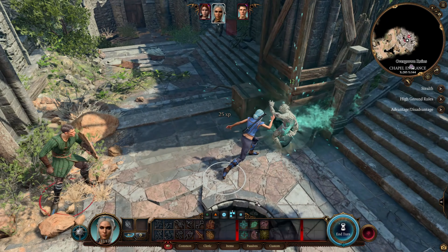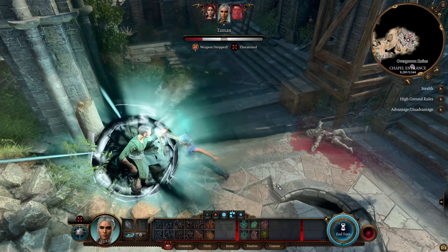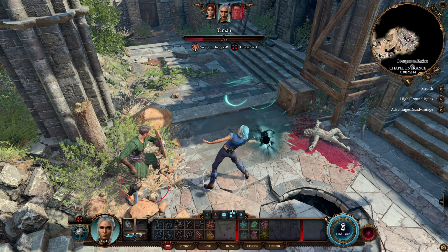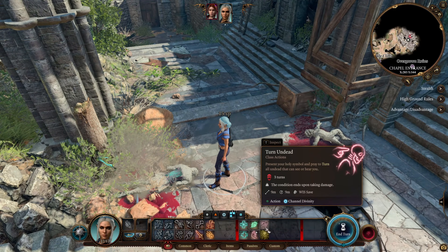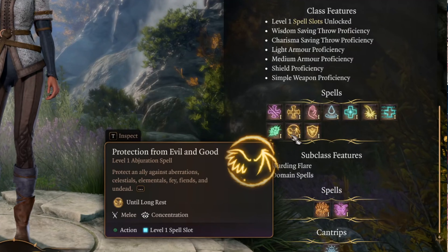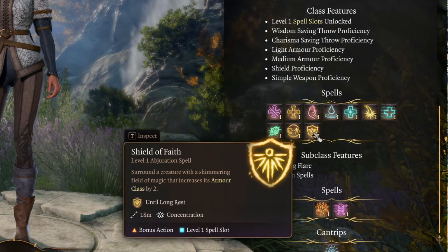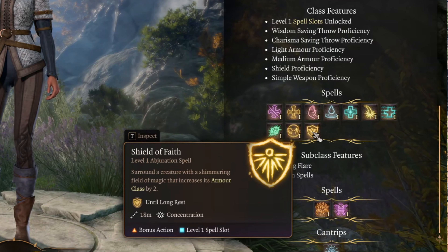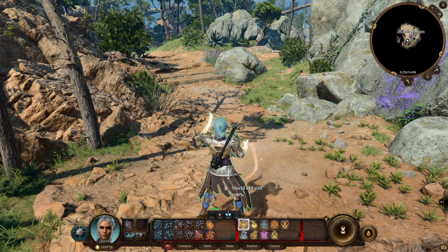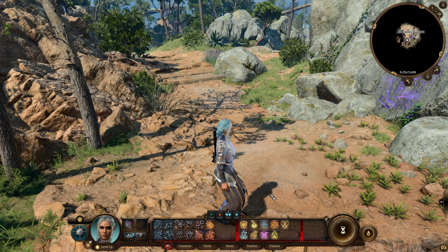Inflict Wounds does necrotic damage, which is a cool part. Guiding Bolt as your ranged attack spell is nice but does radiant damage, and most of the time creatures with radiant damage resistance have problems with necrotic damage and vice versa. Protection from Evil and Good will give you protection from different creature types. And Shield of Faith will increase your armor class — you can use it as a bonus action but it requires concentration. Still, plus 2 armor is nice in this game.